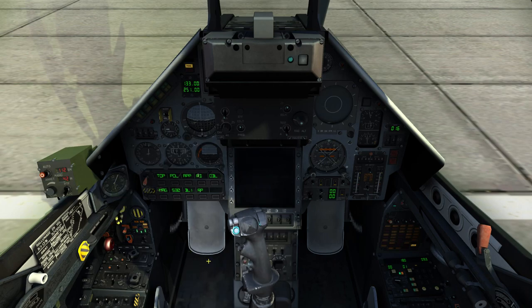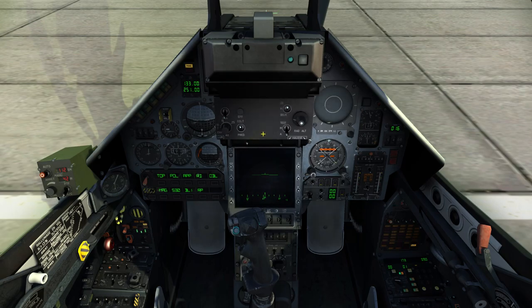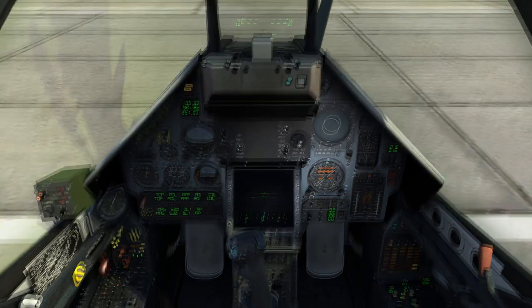I'll cycle power to the Eclair Control Box on the left side of the cockpit, cycle power to the VTB — and we can see the flashing P indicating radar alignment — and I'll cycle power to the HUD.